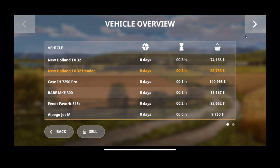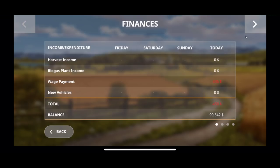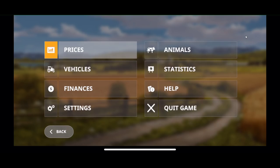This shows your vehicles — this is where you sell them from. We have our finances. There are no loans — let me check — nope, no loan. So your loan is real: if you want to take money out, you've got to pay with real money. They've got you over a barrel.